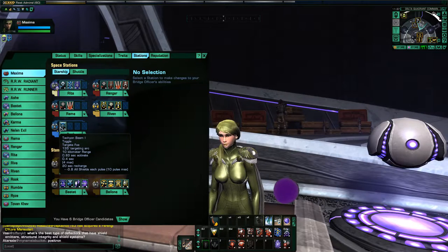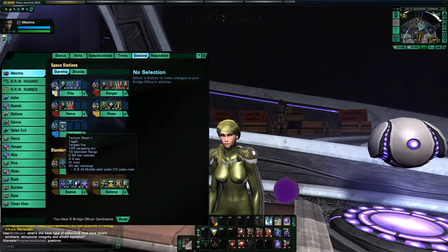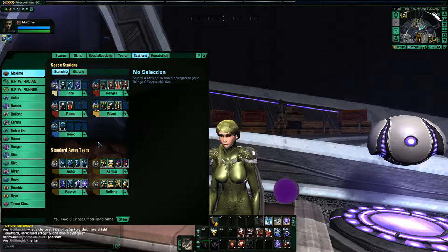For my ensign science in the last seat, I've put in just a tier 1 Tachyon Beam. I'm not really concerned about using this for shield drain — all I'm using it for is to trigger the Greedy Emitters trait and keep the weapon power reduction going.